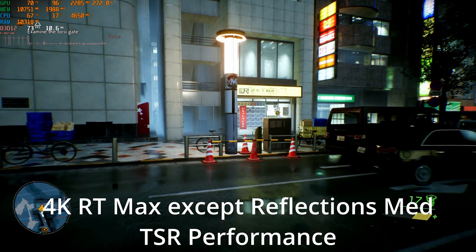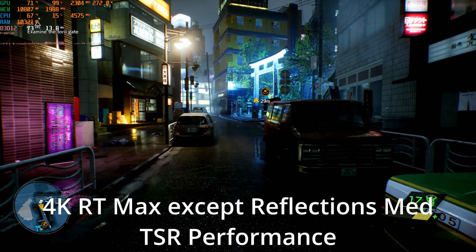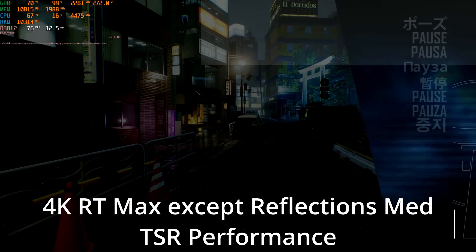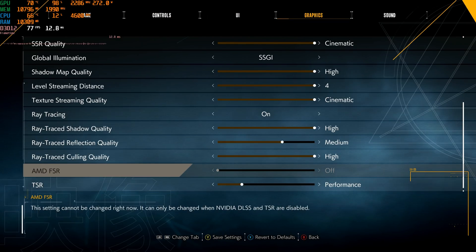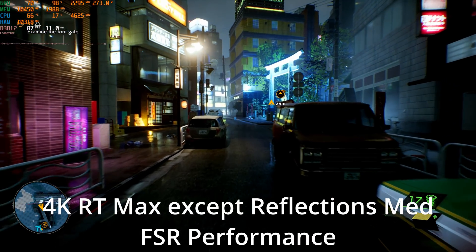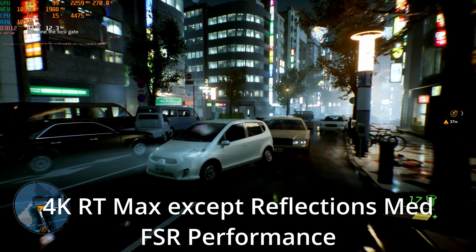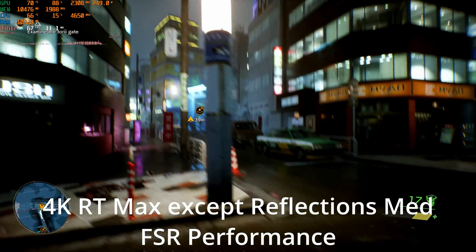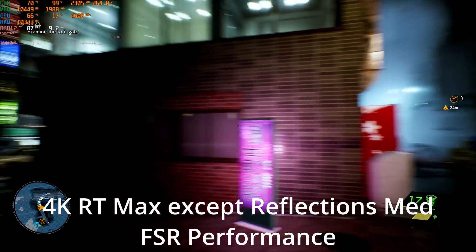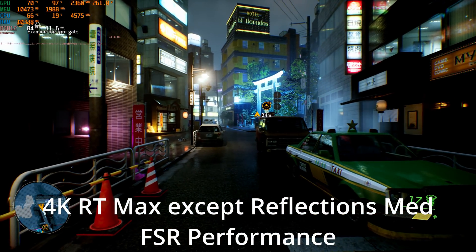Even the performance mode looks at least reasonable on my 4K screen — it certainly looks a lot better than FSR 1.0's performance mode. These little highlights on the van might be kind of extra sparkly, but comparing to FSR performance mode: things just look much, much blurrier with FSR. I lose a lot of the detail in the writing and the signs. Overall, it's no comparison — TSR is miles ahead of FSR 1.0, and I think it's a preview of what we should expect from FSR 2.0.